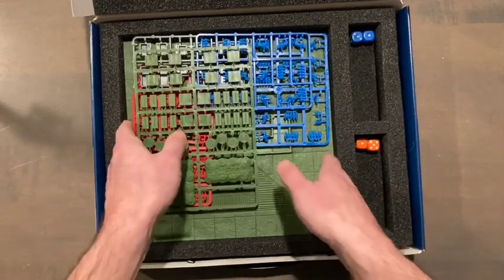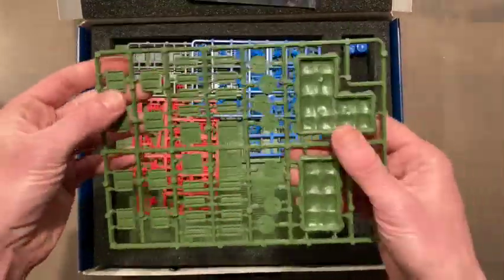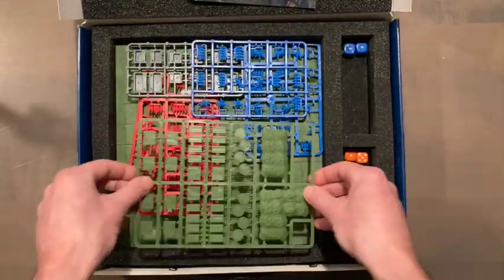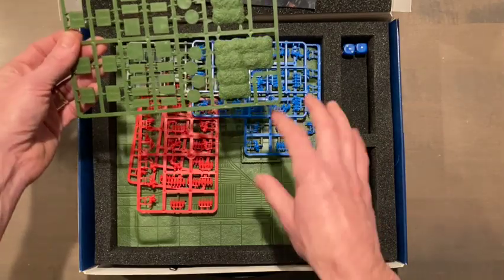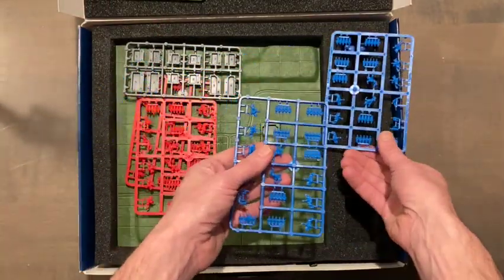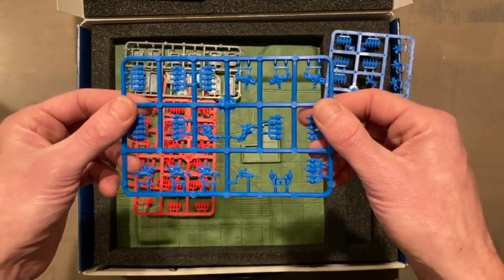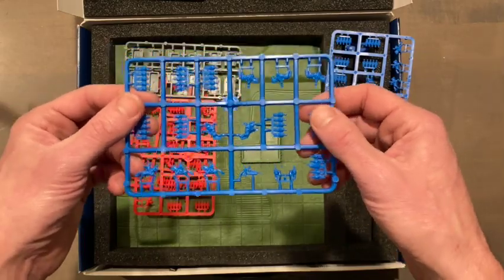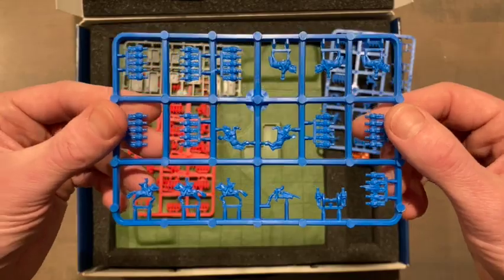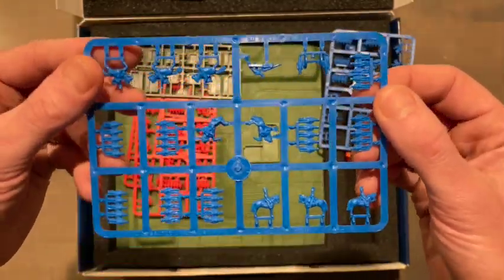I'll set the rules aside for a second to show you everything that's in here. First of all, it comes with some sprues — these are bases for the various figures, green bases, and these are trees that you don't actually glue on. They just fit on top of the hexes so you can move them around. Interestingly, as I've gotten older my grognard tendencies have led me towards Napoleonics — I always thought it was cool but was mostly into fantasy and sci-fi. Now the historical stuff, outside of World War II, really gets me.